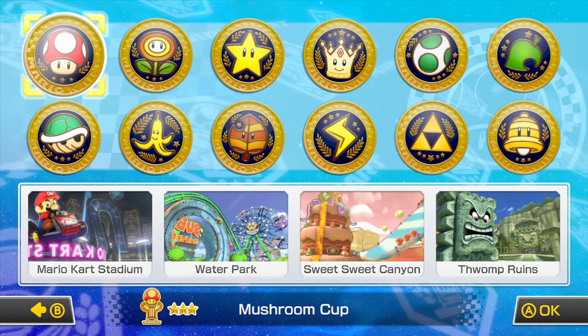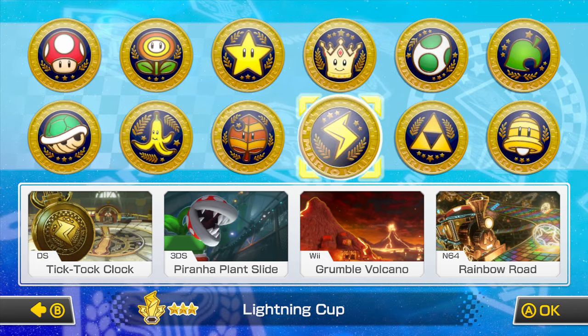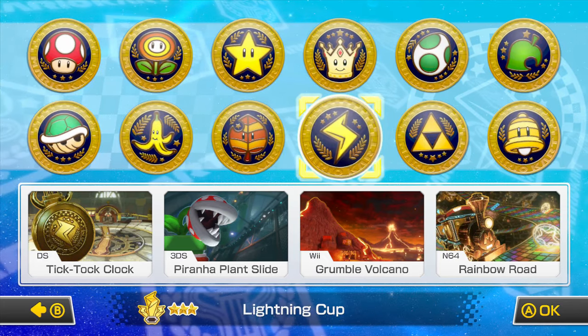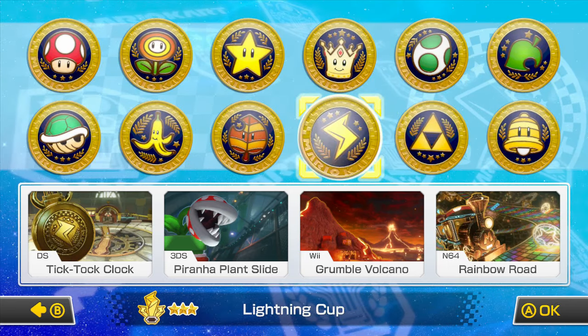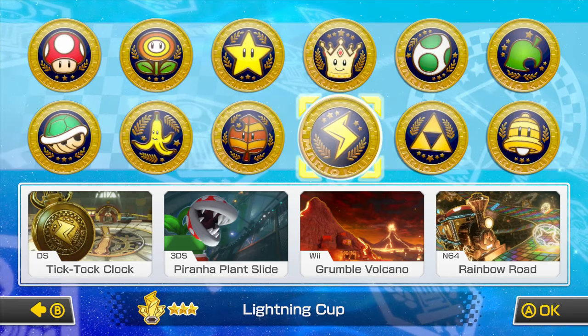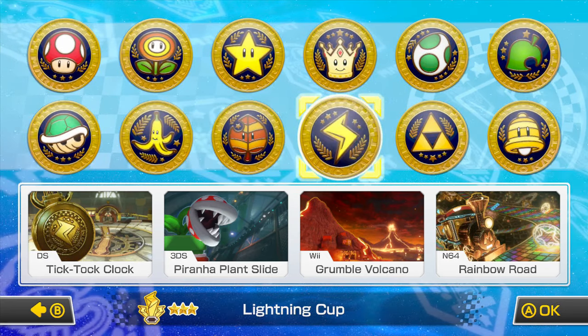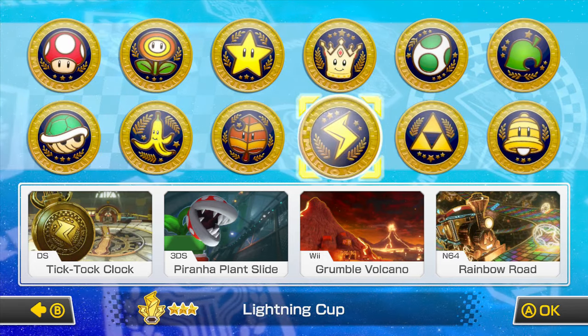In the previous episode, we did the Mirror Leaf Cup. Now it's time to do the Mirror Lightning Cup, which features DS Tick Tock Clock from Mario Kart DS, 3DS Piranha Plant Slide from Mario Kart 7, Wii Grumble Volcano from Mario Kart Wii, and N64 Rainbow Road from Mario Kart 64. Very, very amazing tracks — especially N64 Rainbow Road. Without further ado, let's get started.